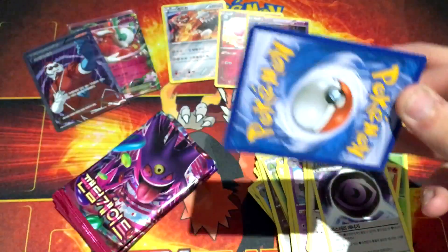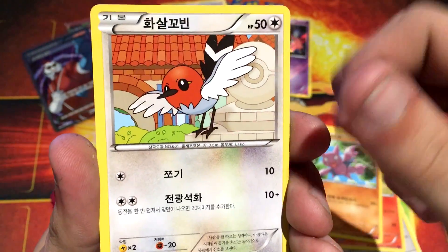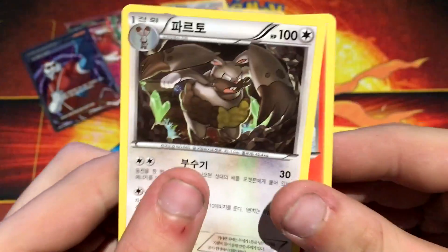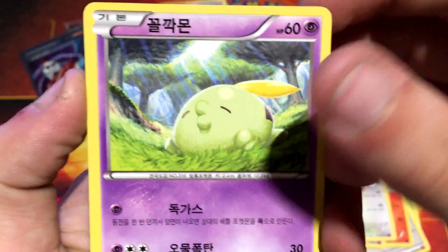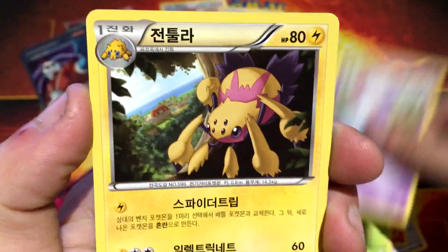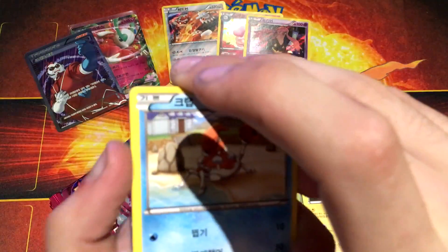Oh, my back is so sore. Alright, so we have a Litleo, Gligar, Fletchling, a Talonflame, and a Digusbee. So there's that cool looking Talonflame again. We have a Gulpin, Frillish, Swaddle, Moona, and a Galvantula. Makes it very quick to go through the packs.